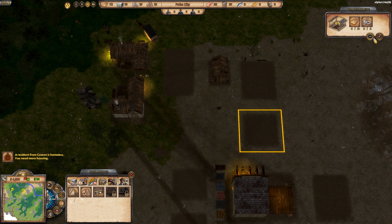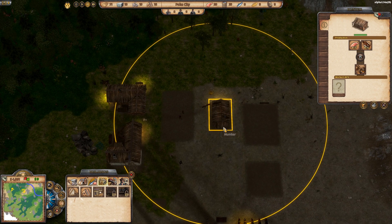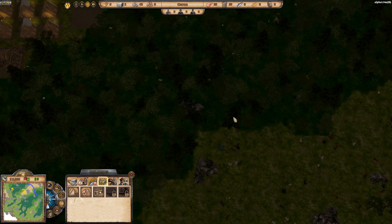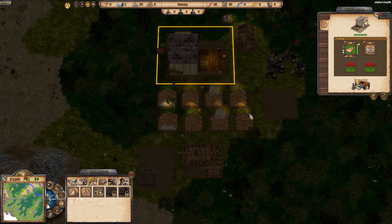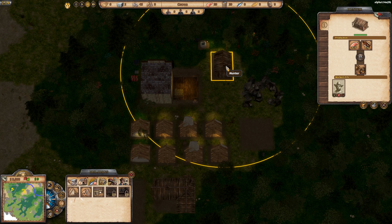Let's change the priority on the warehouse to second priority, and give the hunter full priority. Since our storage space is not that great — as soon as I get a hunter... I don't have enough workers, but as soon as I get a hunter. We have nine people living in this town already. We already have nine people, and we have some people camping out in the woods. The hunter is keeping our town safe.